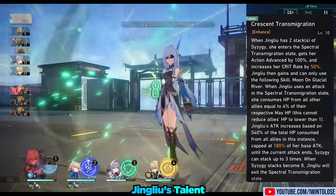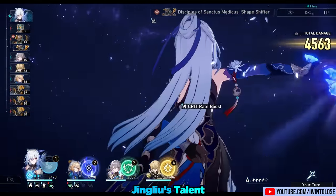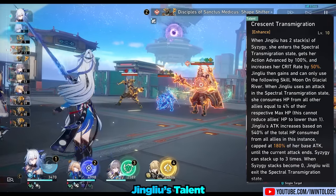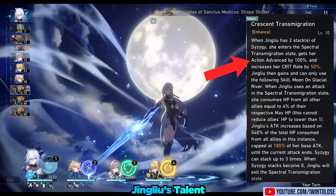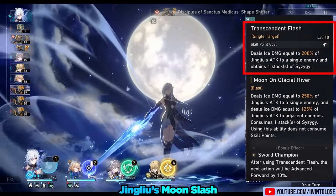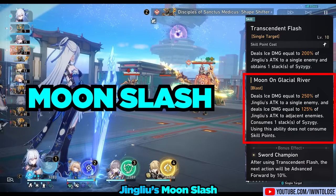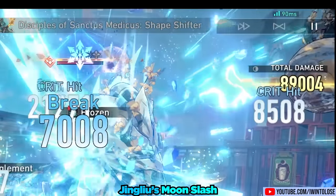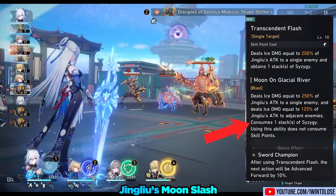Her talent, Crescent Transmigration, allows her to take off her blindfold when she has 2 stacks of Syzygy. Now that she can see, she has entered her Spectral Transmigration state. Entering Spectral Transmigration state action advances her forward by 100%, so she can immediately move again. While in Spectral State, her skill changes from the fairly unremarkable Transcendent Flash to the very remarkable Moon on Glacial River — which I'll just be calling her Moon Slash moving forward.